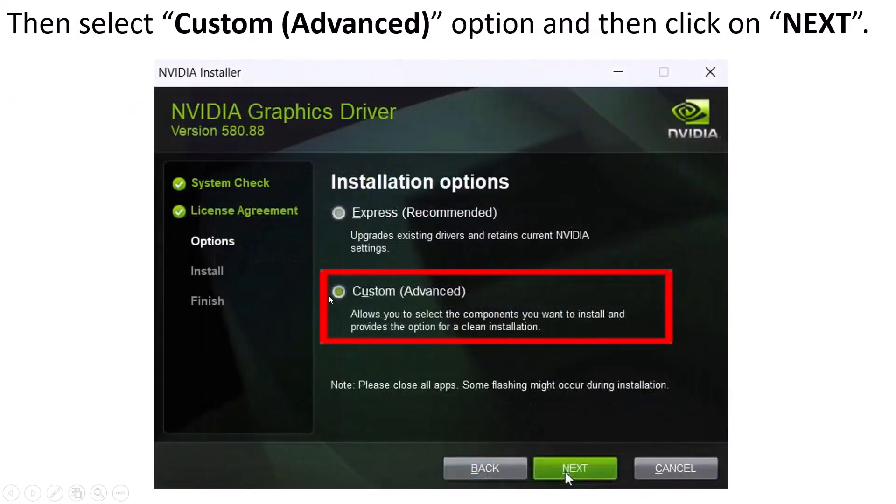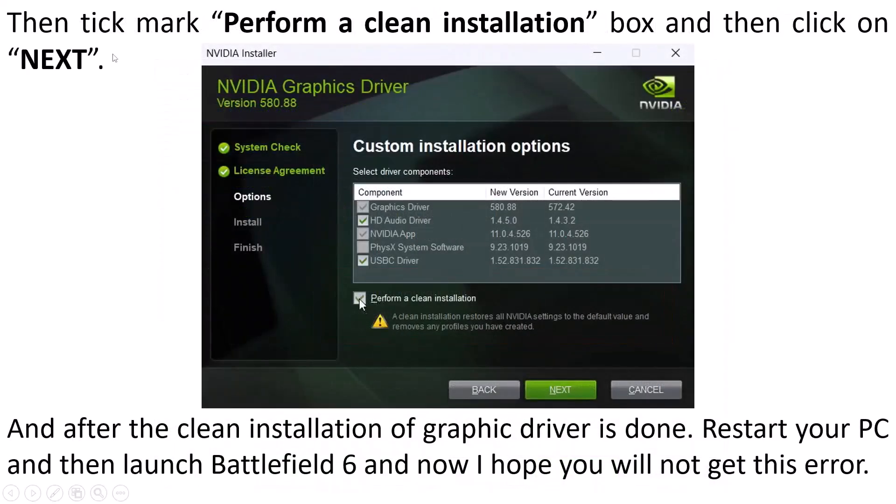Here you have to select the Custom option, then hit Next. Then tick mark the 'Perform a Clean Installation' box and then click on Next.